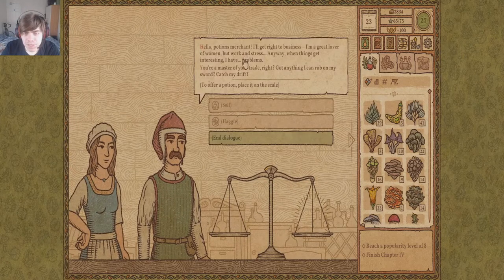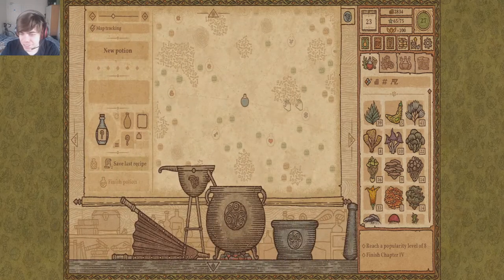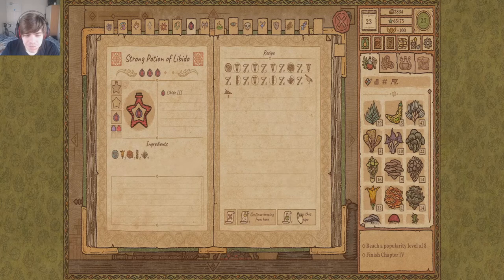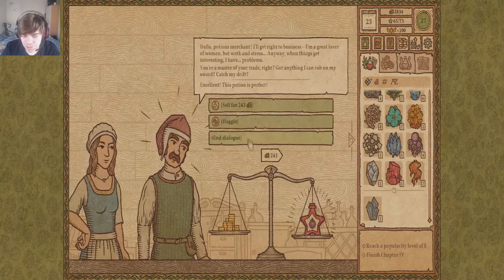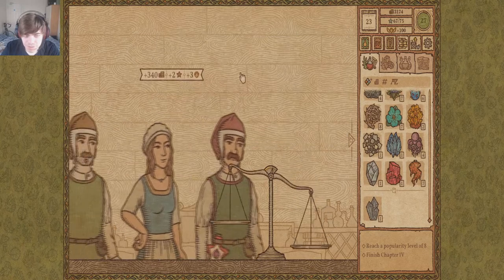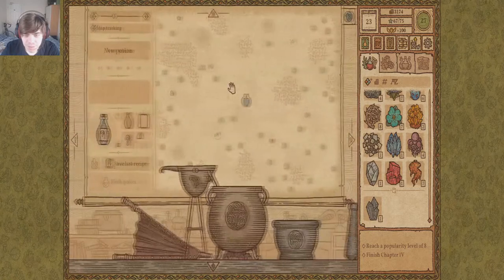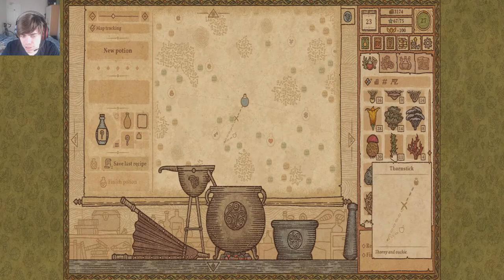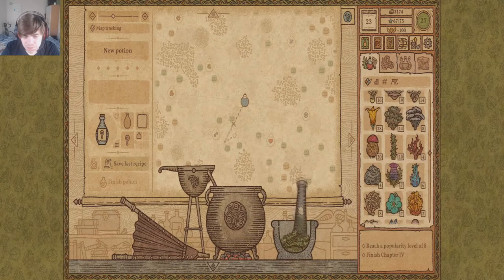Potion merchant — I'll get right to business. I'm a great lover of women but work and stress get in the way. When things get interesting I have problems. I catch your drift, dude — you've come to the right place. You shouldn't have sulfur shelf, huh? This potion is perfect. Let's see if — did my barn? Yeah, got you right here. I'm running out of thorn sticks though — I need to find more.